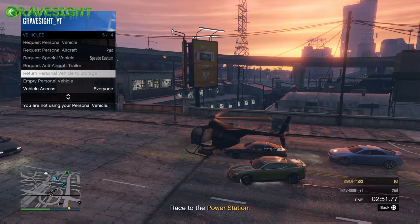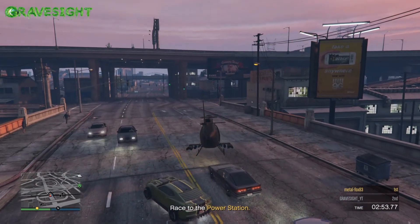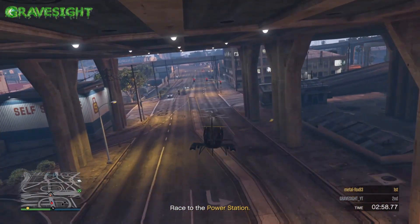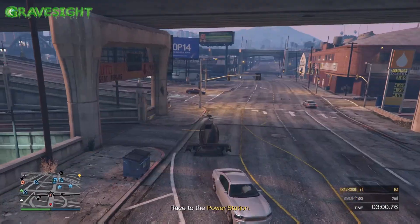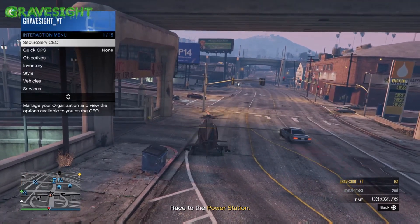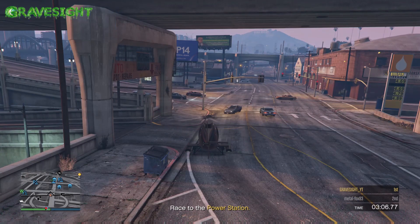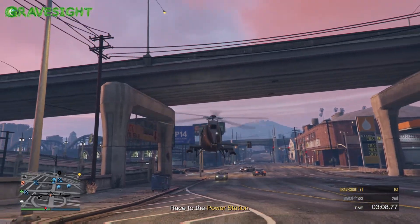We actually need to physically fly the Buzzard a little bit — what will happen is the Buzzard will respawn. Then go to the interaction menu, Vehicles, and select Return Personal Vehicle to Storage.